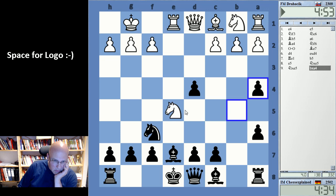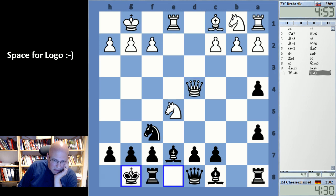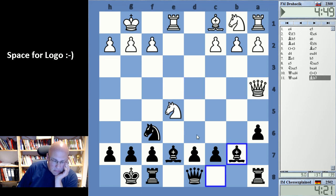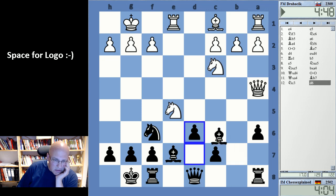I should look it up. Castling seems right. How does that work? I cannot go d6 as knight c6 is the problem, so probably do this.